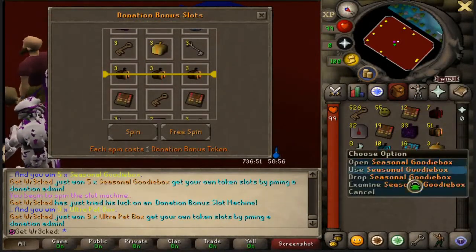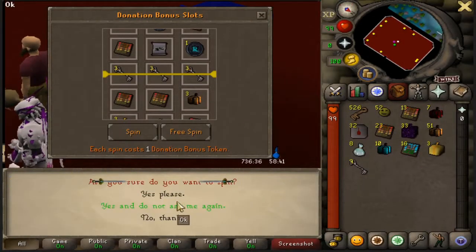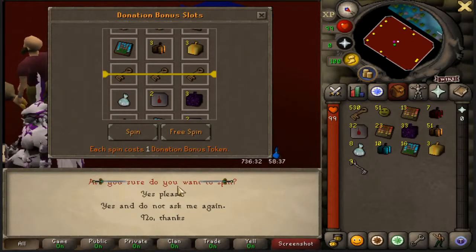We have 16 Seasonal Goodie Boxes so far. We just got nine Munitions Keys — the first of those we've gotten, nine in one spin. More Halloween keys as well.